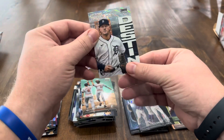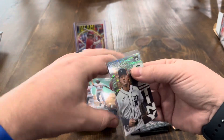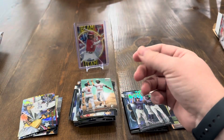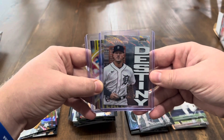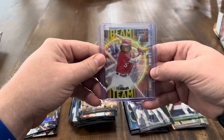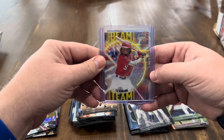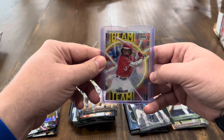I know the Wave inserts aren't as good as the base Waves, but two Wave inserts — both rookies — we'll definitely take that. So Torkelson Wave Destiny and Abrams Wave Beam Team. Not too terrible. Thanks for watching — if you want, hit that like and subscribe. We'll try to bring these to you once every week. Thanks again, see you next time.